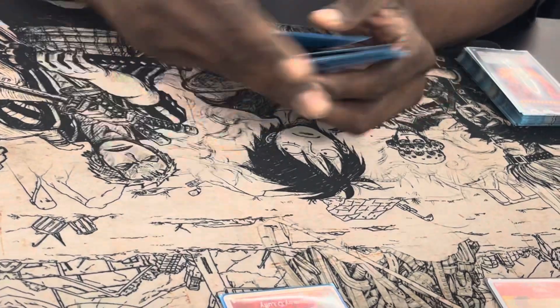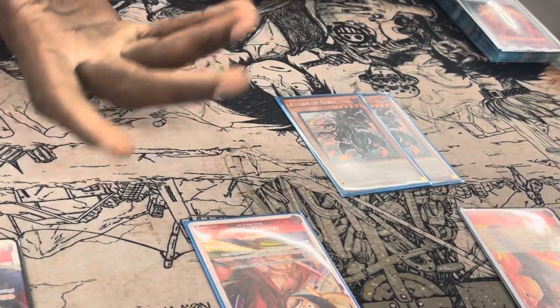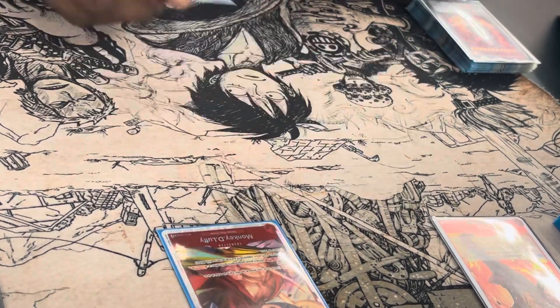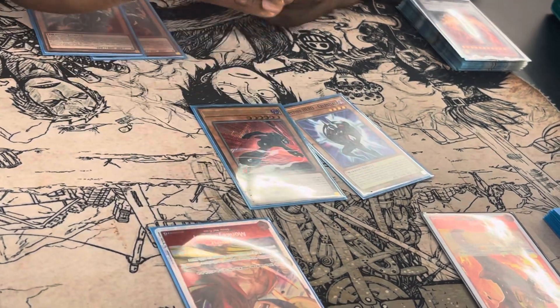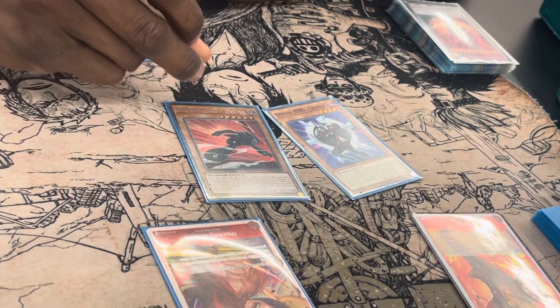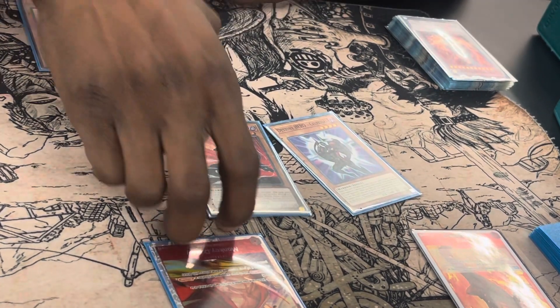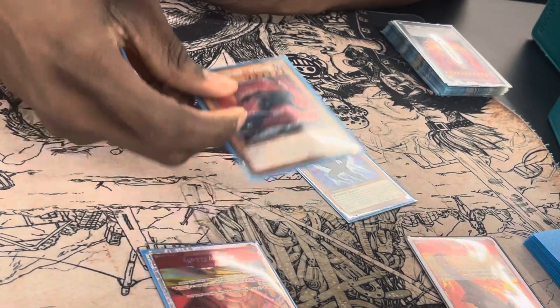For the bricks, there are so many bricks in this deck — it's crazy. I played 2 Fallen of Albaz. I never want to see it, but I also play Super Poly, so it gets the job done. You have to play it. I play the bricks for the DPE package, 1 and 1. A lot of people ask why I didn't play the Plasma — because sometimes I throw out a lot of bodies and it's easier to make Plasma. But the advantage you get off of having the Dasher comes up a lot, and it being level 5 or higher sometimes works with a card in my Extra Deck that I'll show later.